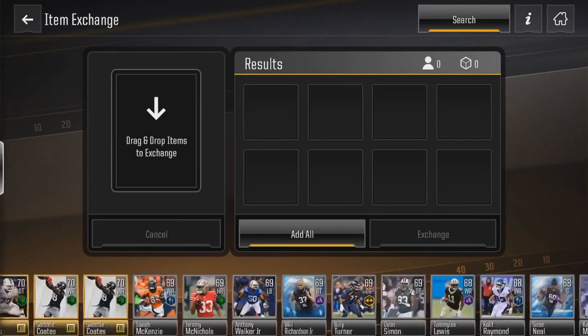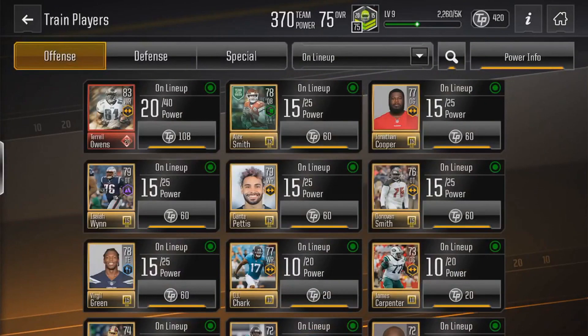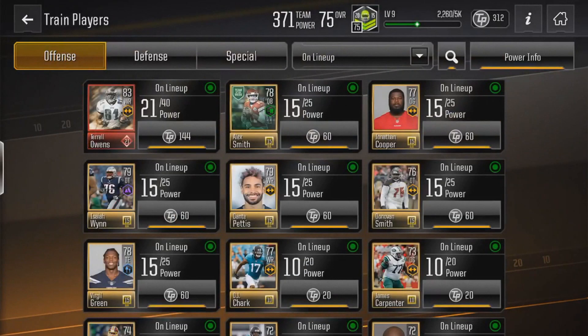Then you can start upgrading your main team by going back to Train Players. For example, right now I have 420 training points. I'm going to upgrade my Terrell Owens to give him some more power — I train him up to 21 out of 40 power, which helps you win more Overdrive games.